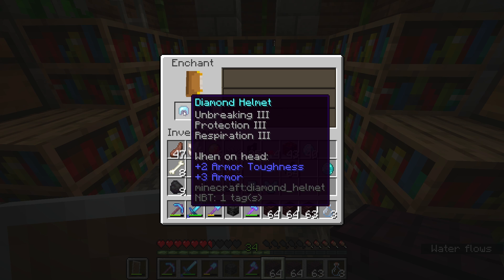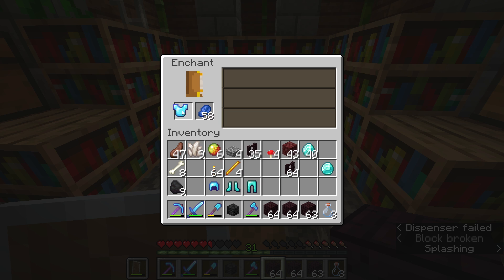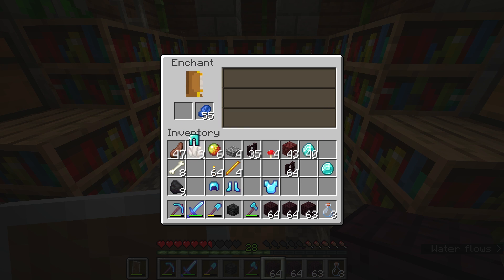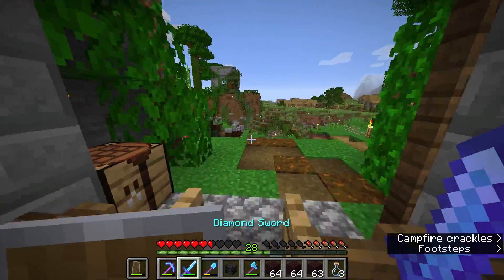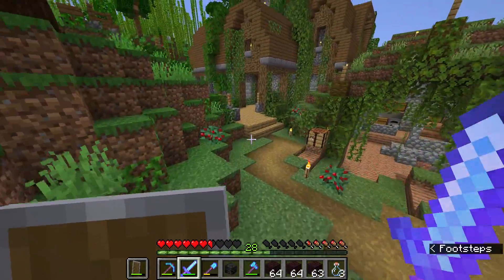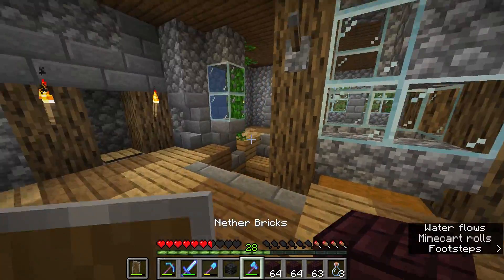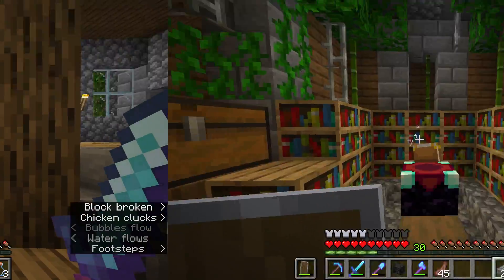Respiration is pretty good. Oh, protection three — sewer chest piece, protection. Anything that has protection, I am game for. Oh, that's protection — all we need. We have 28 levels. So what I can do here, just to boost up my levels, I'm going to head on over to my level farm and we're going to farm up just a couple more levels — just enough so I can get that last bit of protection on my armor. I'll be right back. Got my levels — let's go ahead and finish this up.